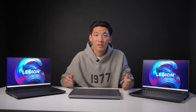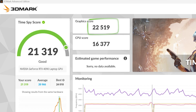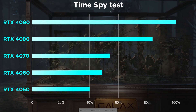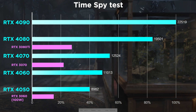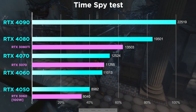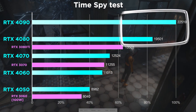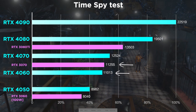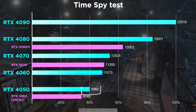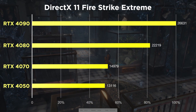To test for real, we ran 3DMark Time Spy and Fire Strike Extreme on these 5 machines. Based on the RTX 4090 graphics score, we converted the scores of other cards into percentages for comparison. We also added RTX 30 series benchmark scores. You can see both 4090 and 4080 easily crush the 3080 Ti from last gen. RTX 4060 is basically the same as the previous generation 3070, and 4050 is about 11% ahead of the 3060. On DirectX 11 Fire Strike Extreme, we also get similar results.